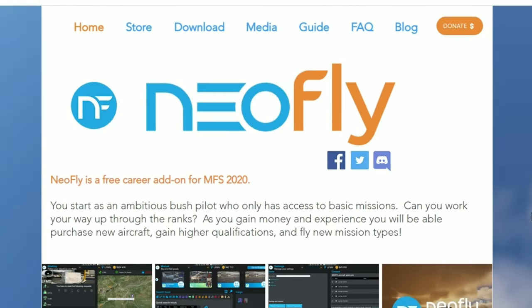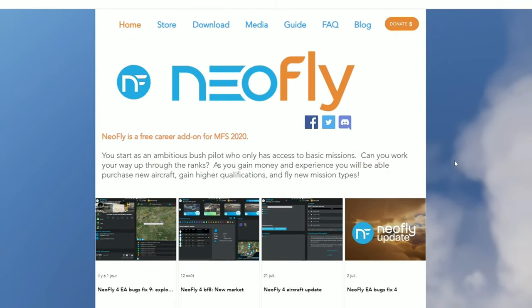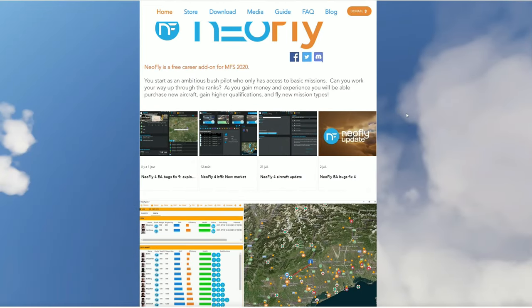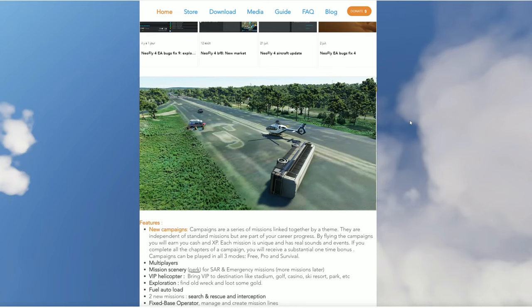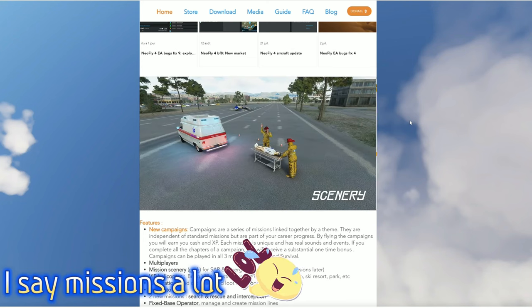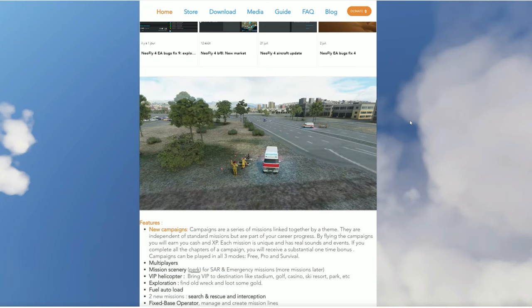Next up on the list is Neofly. This is a free career add-on for Microsoft Flight Simulator, and this is more geared towards bush pilots or bush missions. You can also fly a lot of regular missions with this as well. The other cool thing about Neofly is they offer many different types of missions — rescue missions, drop zones, different advertising missions. There are so many different missions available in Neofly. It's probably one of my favorite career add-ons.